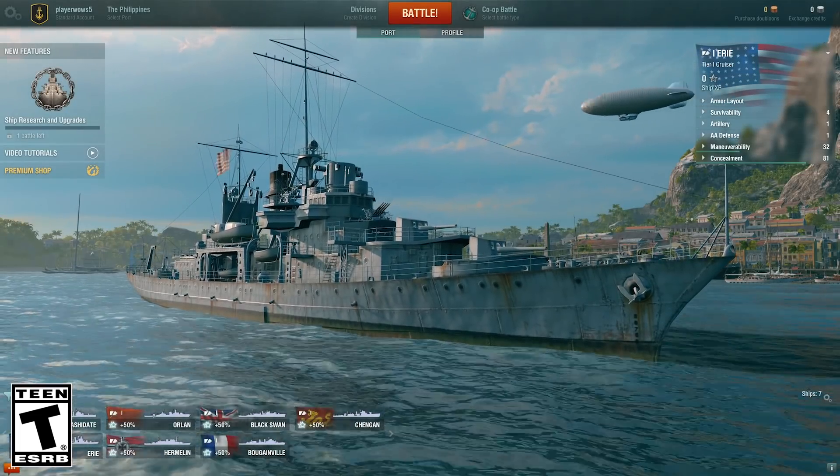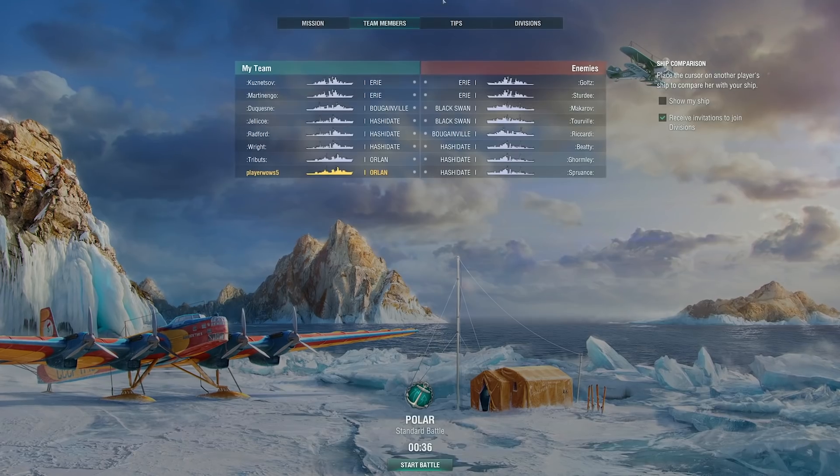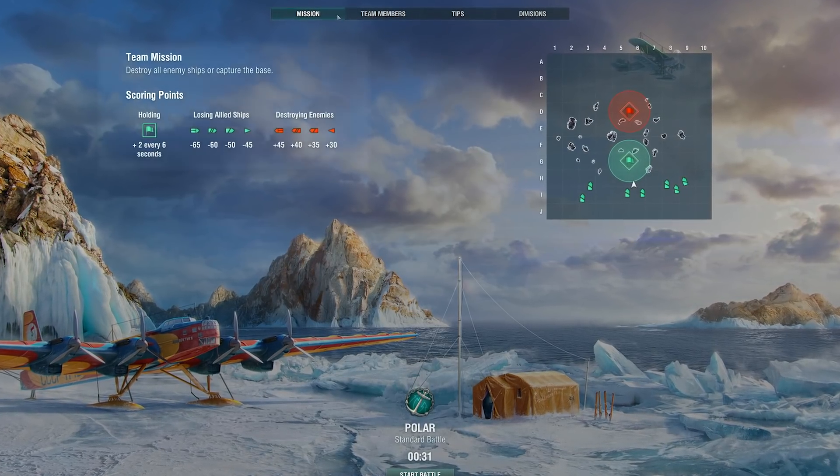Welcome to your personal port, Captain. Choose a ship and click on the Battle button. The conditions for victory are displayed on the loading screen, but pay attention — the objectives might change.